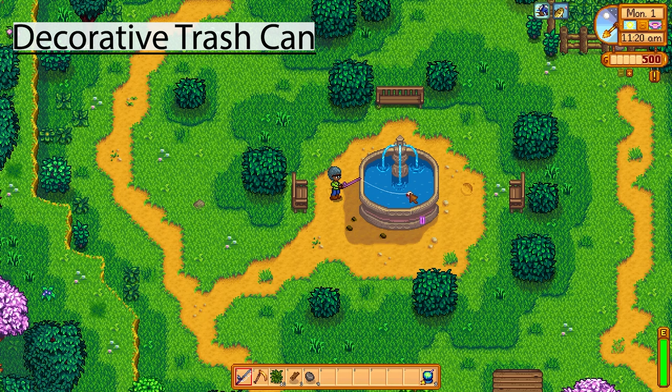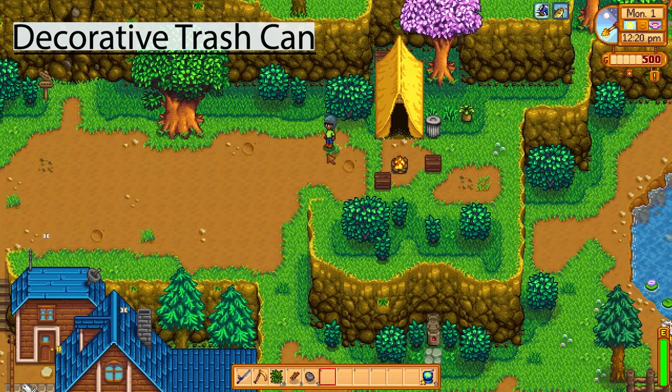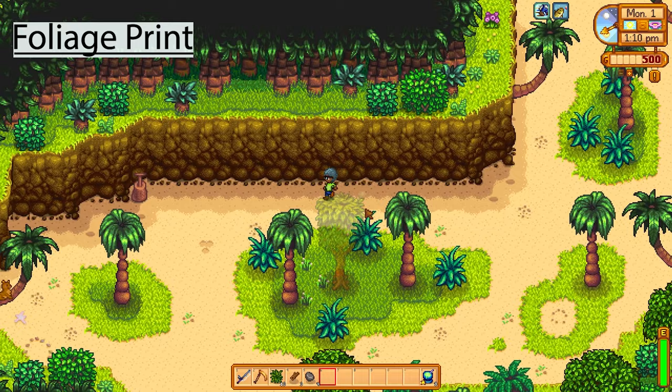The next one is actually a trash can — a decorative trash can. My fish just went out from the well here. I was going to give it to Linus, because he doesn't have any trash can and he roots around everyone else's trash cans, so maybe this will stop him going into Gus's and rooting food out of the trash can.